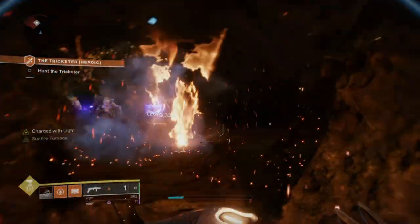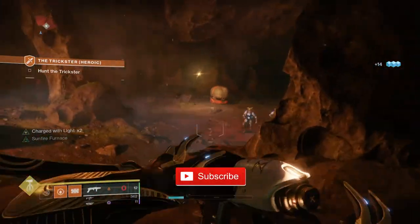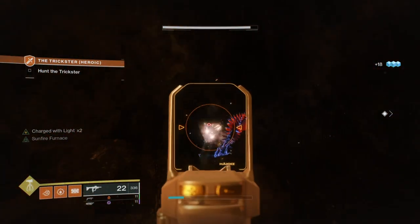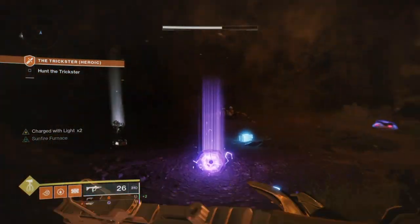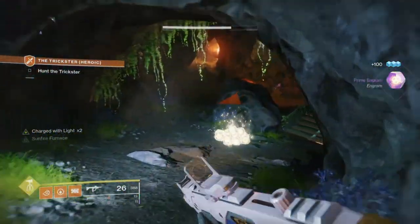Greetings everyone, Freelie here and welcome back to another Destiny 2 build for this week. Today's build will be using the template of an already popular build that many players both old and new use for generally any activity — one that involves the use of Hollow Fire Heart and high discipline — but instead of just going with the basic stuff, we're going to expand on that great synergy and create a grenade-spewing firewall build with extra heat for sights.